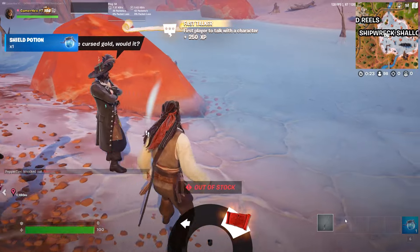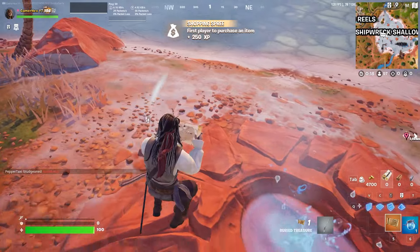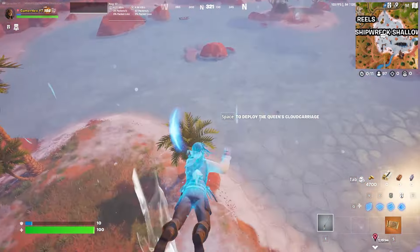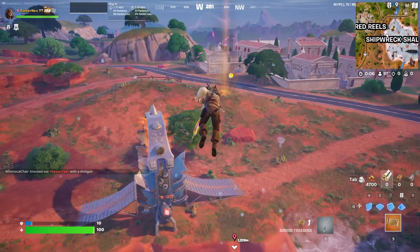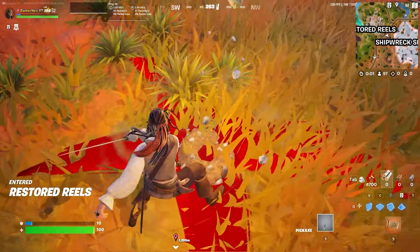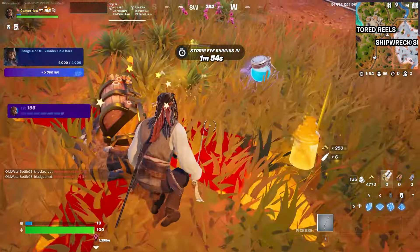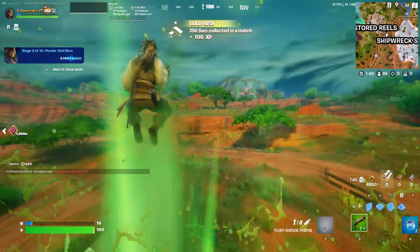This character sells the buried treasure. Once you get it, go directly to the buried treasure location. As you can see, this chest has a 100% spawn rate for the Ship in a Bottle. After you use this one, the entire quest will be done.